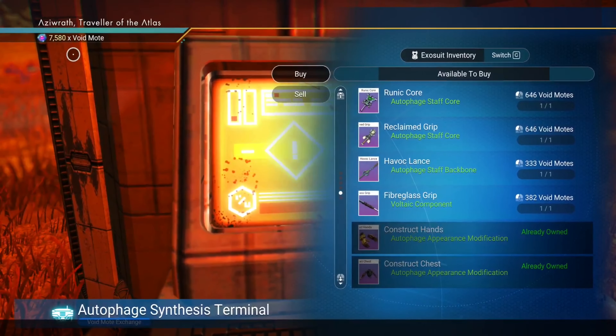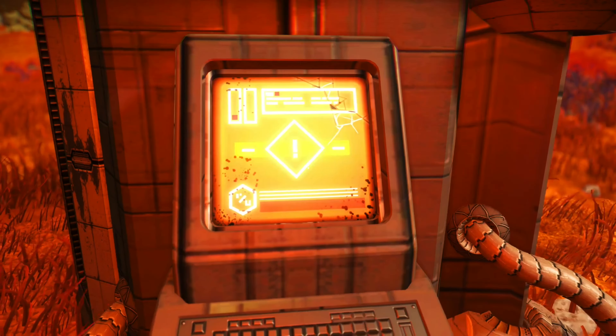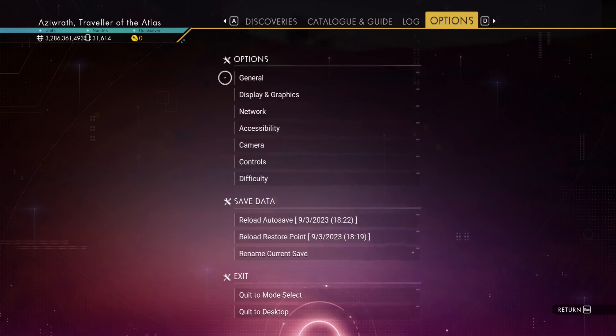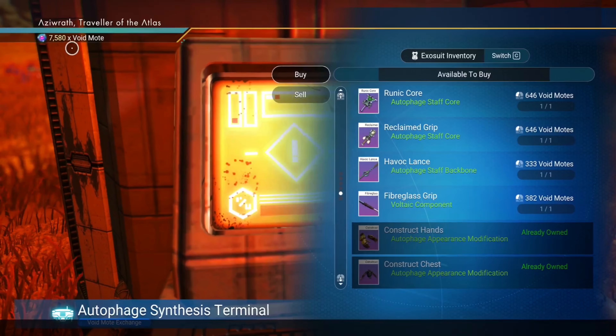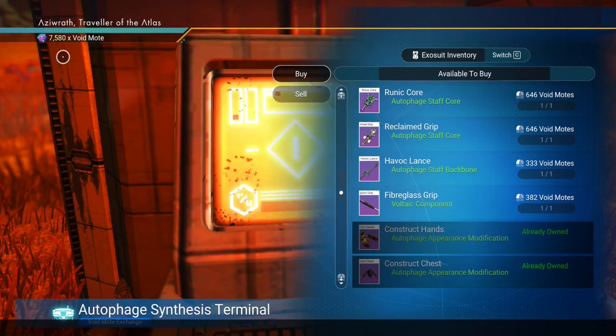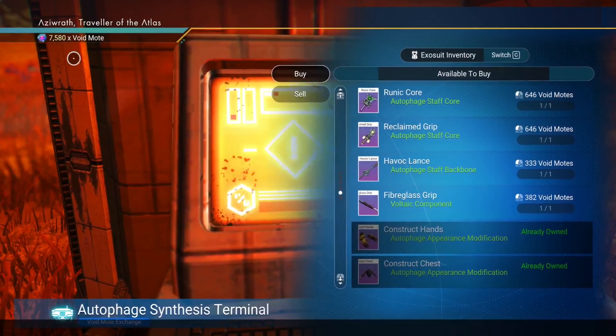Another method — which may shake some heads — will never let your Void Motes diminish. Go to the options menu, difficulty, find purchases, and click on that bad boy. Now you can have the items for free, but make sure your Void Motes balance is higher than that of the said price or else you can't buy it.